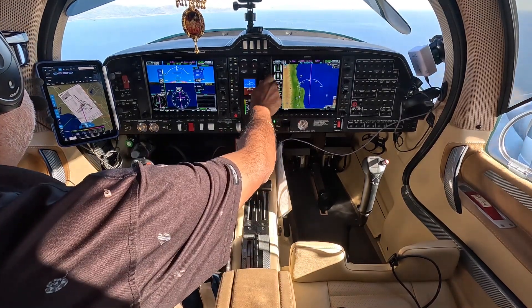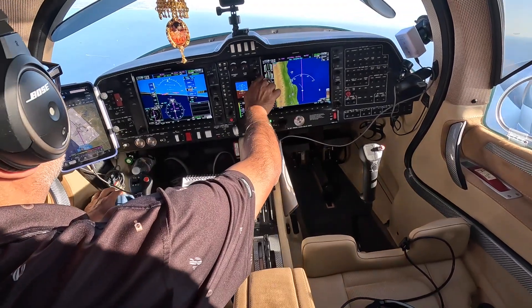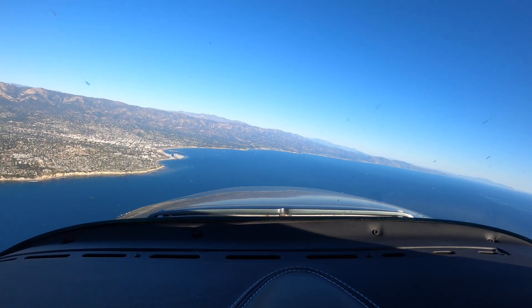701, 630 Romeo Tango, descend maintain 3,000. 630 Romeo Tango, just to clarify, follow the freeway for left-base runway 1-5 left. Readback: Follow the freeway for left-base 1-5 left.